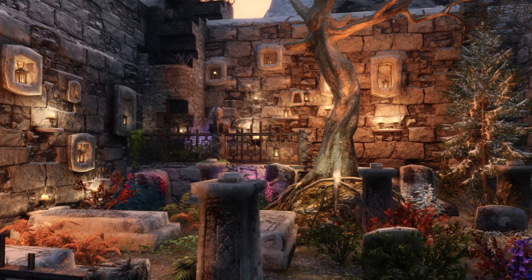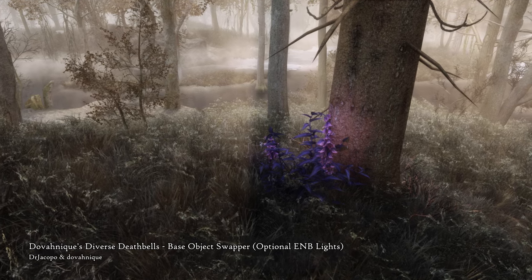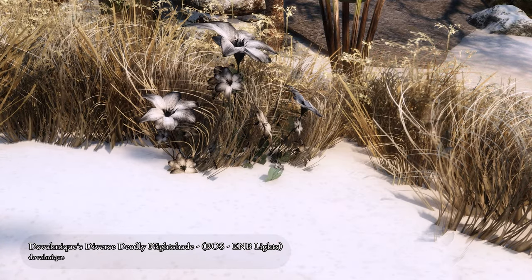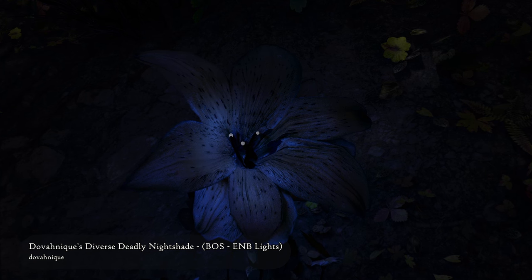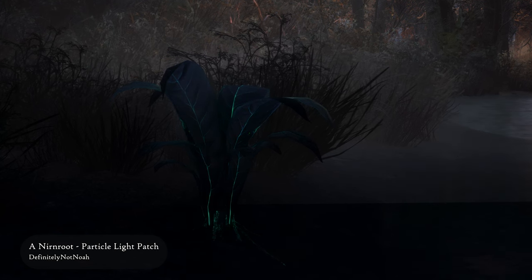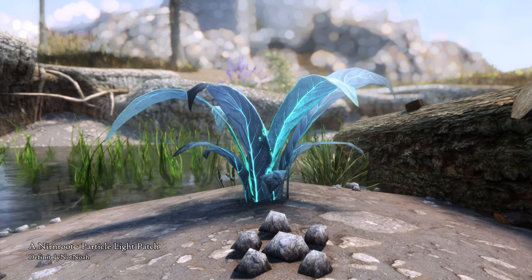For the mystical nightshades and deathbells, I'd recommend using Dovahniik's diverse flower mods. They include new 3D models and high quality textures, and they also take advantage of Base Object Swapper, which creates a lot of color variety. You can also get ENB Light on them, which makes the flowers shine ominously. Speaking of being extra, this Nirnroot mod makes your annoying Nirnroot way more bearable because now they at least look pretty — especially with the particle light patch. Please tell me if I'm going too far with making all my flora glow in the dark.